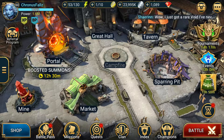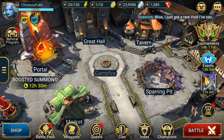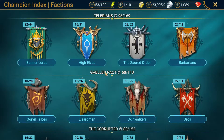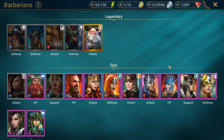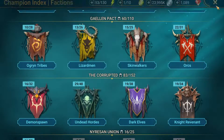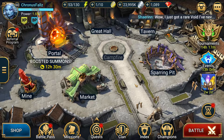Hey guys, Cronus Falls here, and today I'm going to be going over the speed clan boss strategy. Counterattack tends to be the stronger version for most people of clan boss teams, but not everyone can get one of the three counterattack champions in the game. We've got Martyr, in the Barbarians we have Valkyrie, and in the Ogre Kin tribes we have Skull Crusher. So if you can't get one of those three, the best thing you can do is bump speed as much as possible. That's what I'm going over in this video.